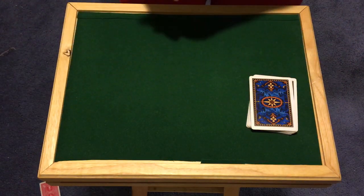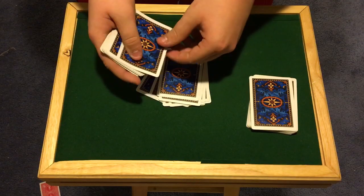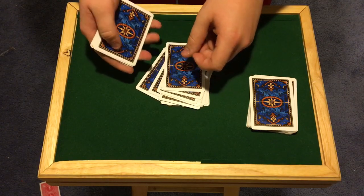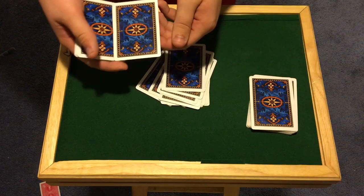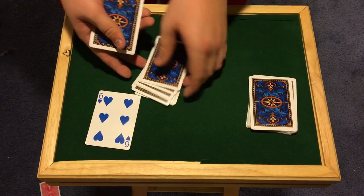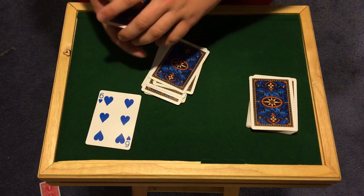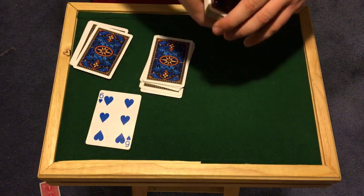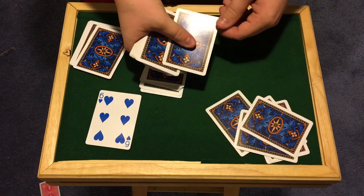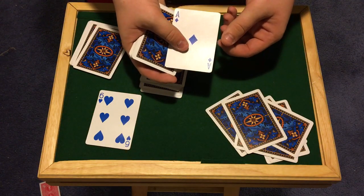Now I'm going to ask you to tell me when to stop, whenever you'd like. Stop — right here. All right, so you stopped me at one card — you stopped me at the six of hearts. You could have stopped me at any of these other cards, a two or a three, but you decided to stop me at that card, six. All we have to do is count down: one, two, three, four, five, six — and your card is the ace of diamonds. Yeah, it's that baby!